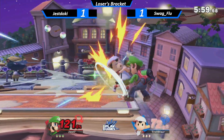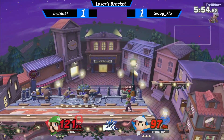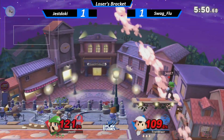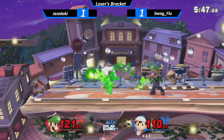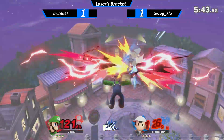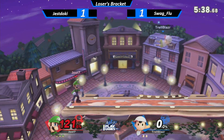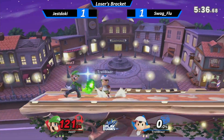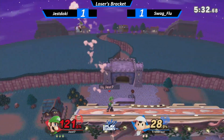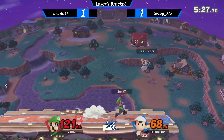He's got the percent lead. He SDI'd out of that. Going for that — nice DI mix-up. Doesn't tech that. Goes for the side B — might have wanted to grab there, but I'm not sure if that would have beaten out down B anyways. Another DI mix-up on that. I think at this point in the set, this is something Trell's got to be aware of that Jess is doing — he's done it all three games at least once. This down throw to down air — he's got to start holding out. So whether that means if he's on the left side when he gets down throw, he's got to hold left.